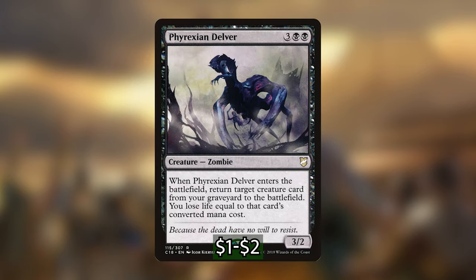I'm also adding in Phyrexian Delver — a five-mana zombie that when it ETBs lets us return any creature from our graveyard to the battlefield, and we lose life equal to that card's converted mana cost. We don't have a huge reanimation package, but in a green-black deck we're going to have cards in our graveyard throughout the game. Being able to bring them back and also lose life — which lets our commander put a bunch of plus 1/plus 1 counters on something — is just a ton of value.